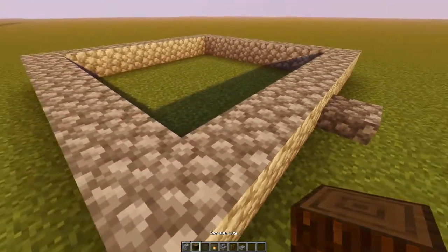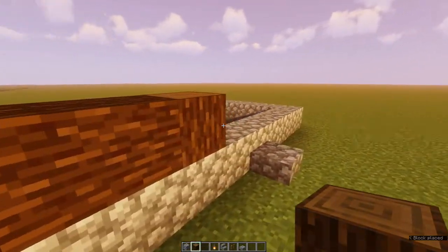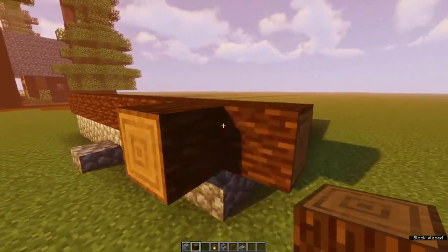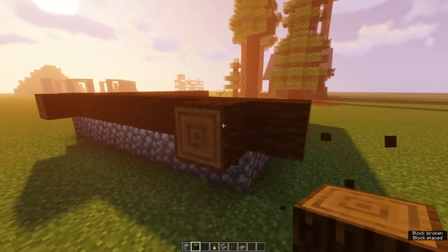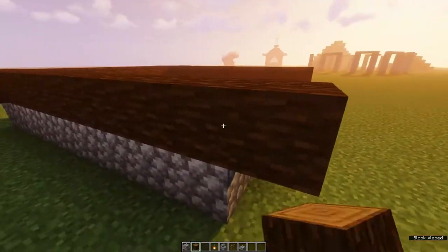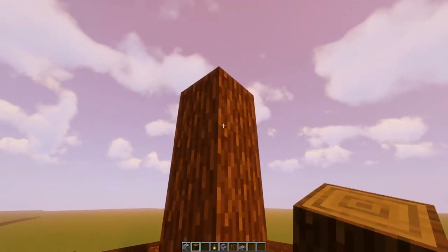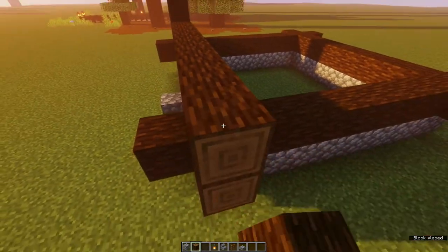Then take your logs and start building the wall. Make sure you bring the wall one block out from the base and bring it out on both sides of the corners. Next, make a 5 blocks high pillar in each corner — this is just to make it easier for you to build the walls.